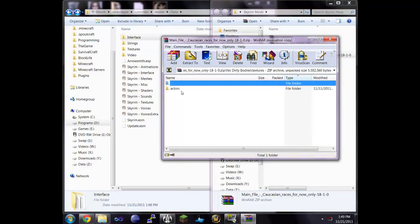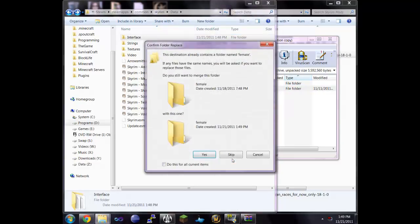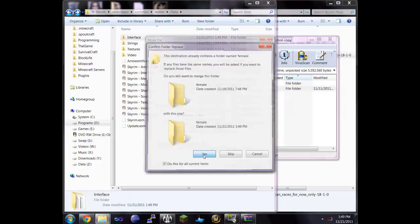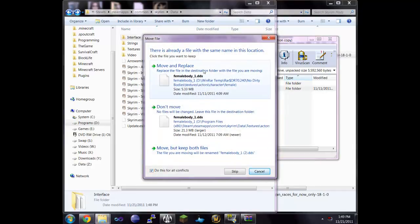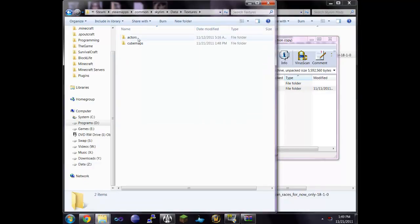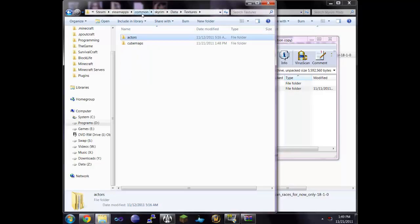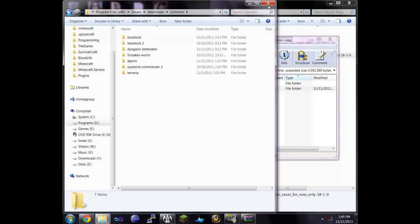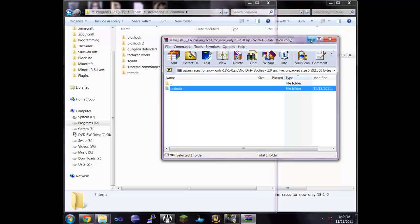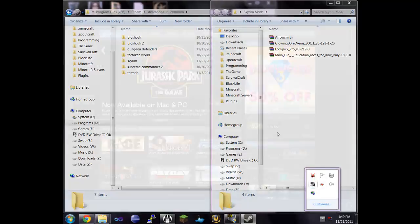The last mod I like to use is No Dirty Bodies, which is more texture files. We copy these straight into the data folder and click yes to replace any conflicts. If you go into textures you'll see there's a character folder with all the female textures — it basically just changes those textures so the bodies aren't dirty anymore.